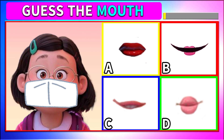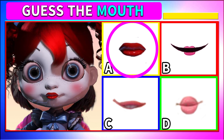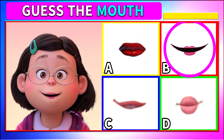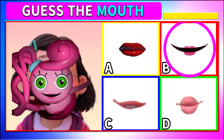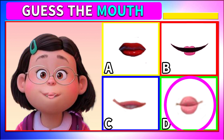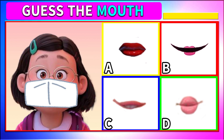Which ones are Mei's lips? A — hmm, red lips! Oh, it's Poppy Playtime's puppy! Next — this is also from Poppy Playtime: Mommy Long Legs! Alright, then D — these rounded lips are Princess Peach of Super Mario! The answer is C!